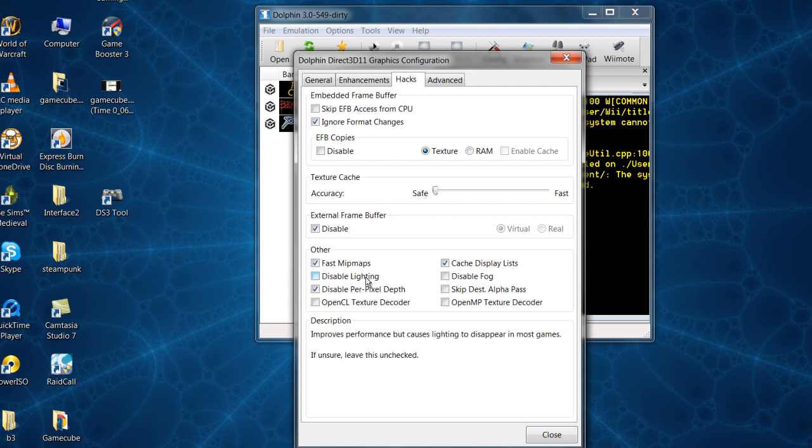Disable Lighting and Disable Fog are the two most useful hacks for your FPS. Disable Lighting — obviously if you turn the lighting off it'll be brighter and won't look as nice, but if you're desperate to play these games you might as well do it. Disable Fog is a tricky one — if a game relies on fog, like Blood Omen 2 which has a lot of fog, disabling that will mess with your game hard. But if you're playing something like Animal Crossing or cell-shaded games or Soul Calibur where fog isn't critical, go with it.